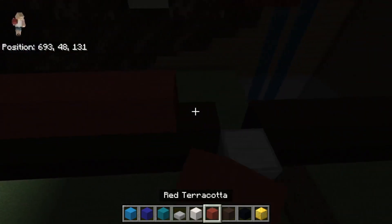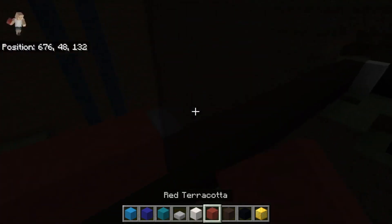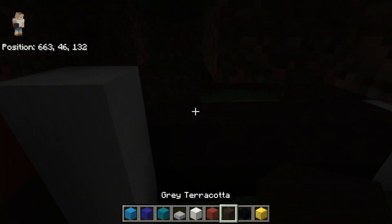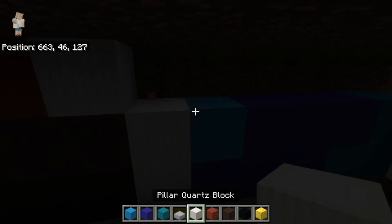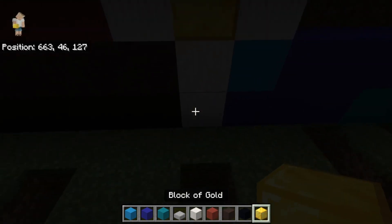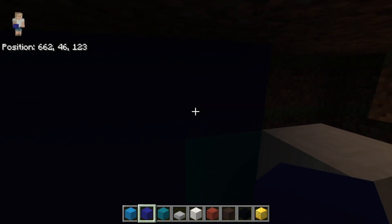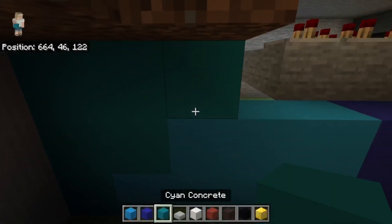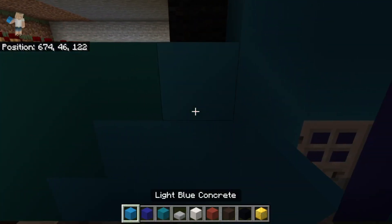Red terracotta with a gold block in there — gold right there, then light blue, three blue concrete, pillar quartz, three cyan, three light blue, three blue, three cyan, and one light blue. That section done.